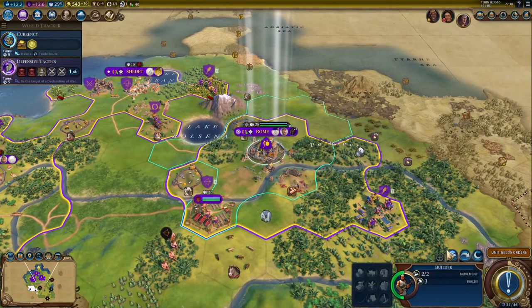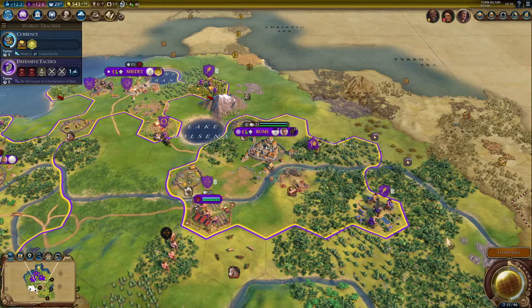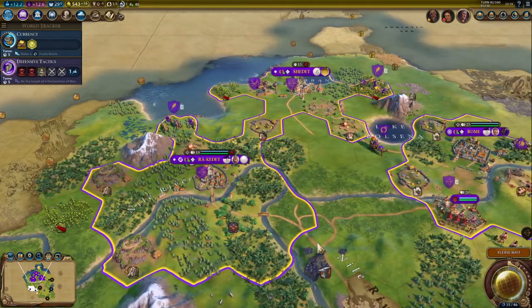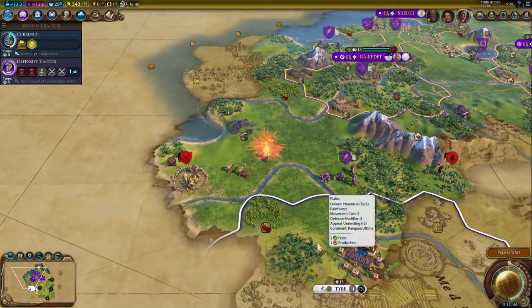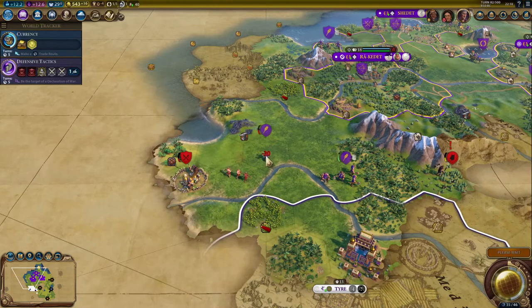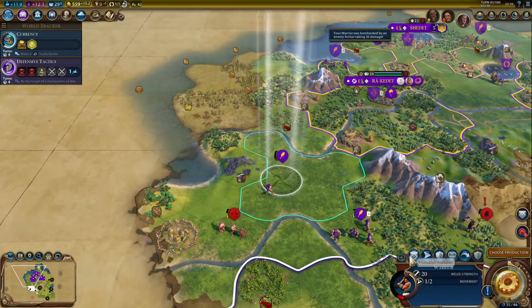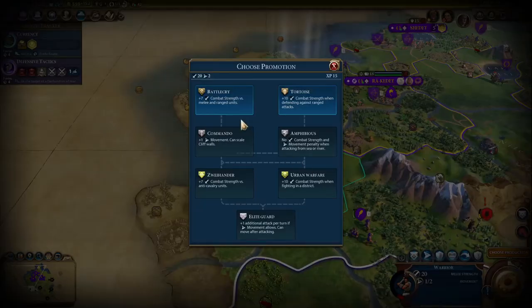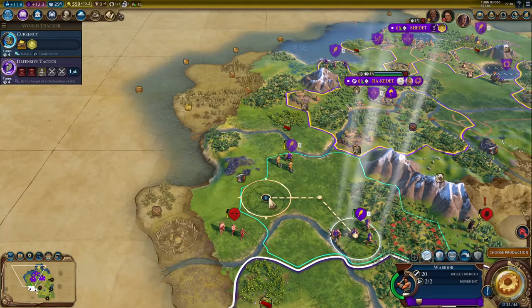There goes the Terracotta Army - 24 turns to produce. Going to get a lumber mill in there for some extra production. Moving my warrior out of range to upgrade and get half health back, then putting the tortoise promotion on so they can't hit me too hard.